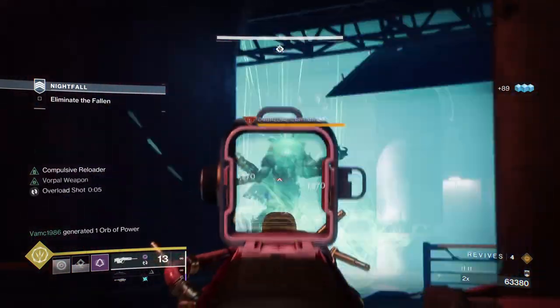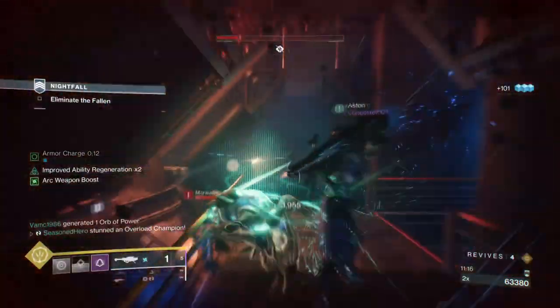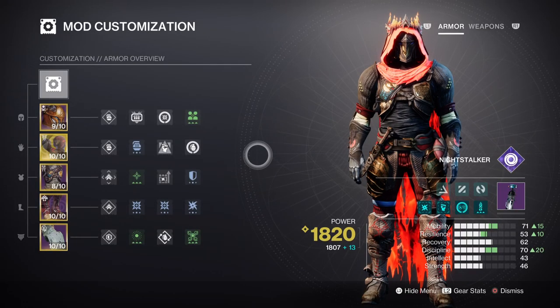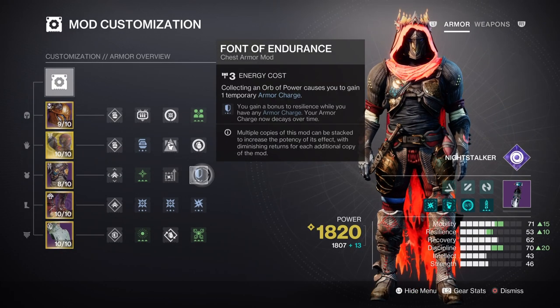For the mods and stats section, having high mobility stat along with discipline and resilience will be the play here. Having a tier 8 resilience is going to help massively with reducing incoming damage and also making it easier for you to navigate the tough terrain you may face. I have added the font of endurance mod for the plus 30 towards my current stat, and although this is a bit of an overkill, it's mainly because I cannot get my resilience down to tier 7 without sacrificing other parts of my stats. Tier 7 is ideal and if possible try to achieve that instead.